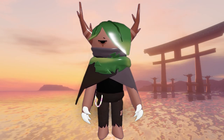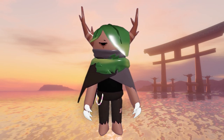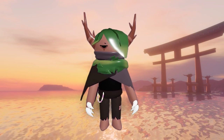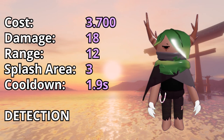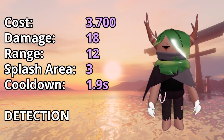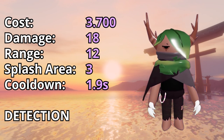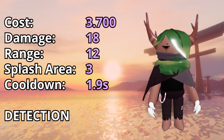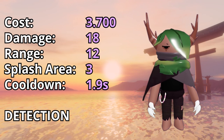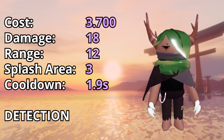At level 4 he is absolutely rocking the emo look — I absolutely love the little chain that he has. To level him up to level 4 will cost you 3700 mana. Its damage scales all the way up to 18, with a range of 12. Its splash area will be 3 and its cooldown lowers only a bit to 1.9 seconds. He still keeps detection.